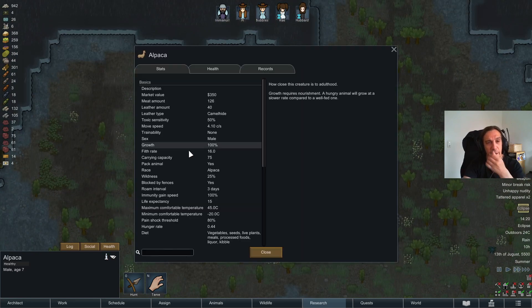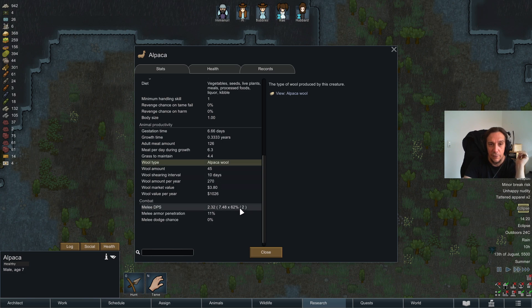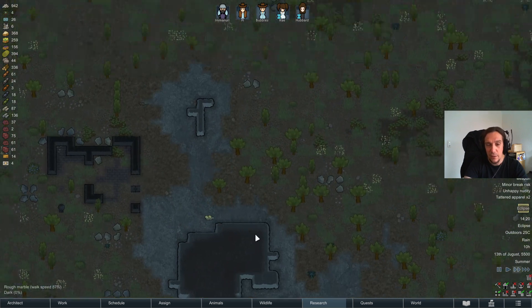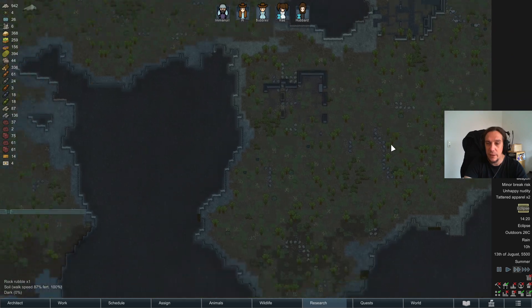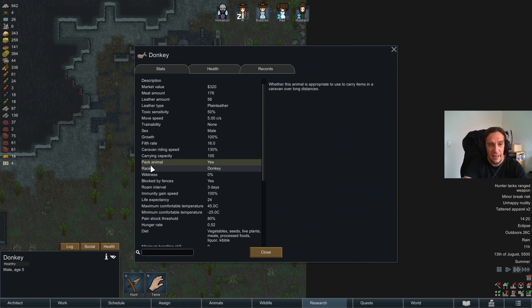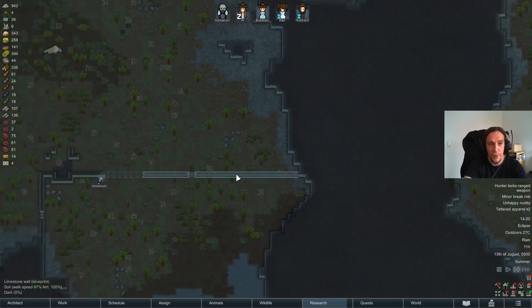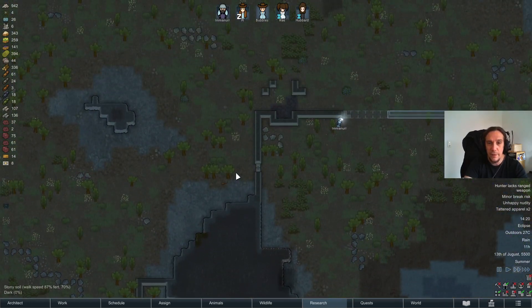A lot of animals have resources to gather. For example, alpacas have alpaca wool, turkeys can yield eggs, and bumbalopes yield chem fuel. It's really worth checking out the animals in general to see what they can offer. Some animals also have a check mark on 'pack animal,' like donkeys — this means you can use the animal's carrying capacity in caravans when traveling across the world to do trading.